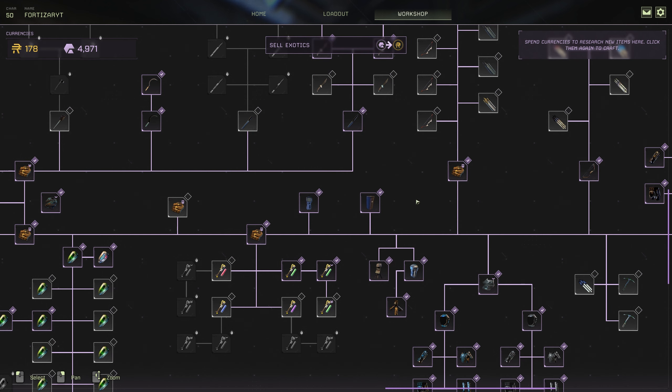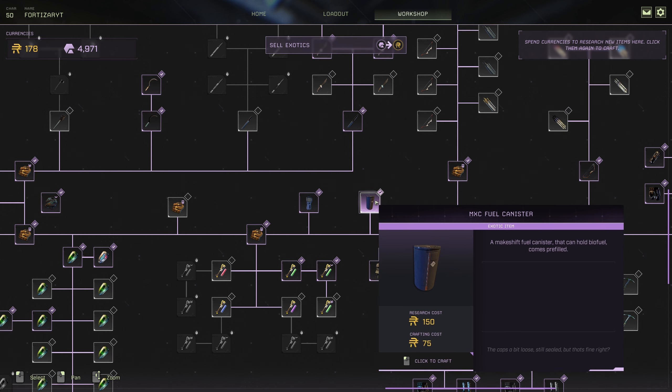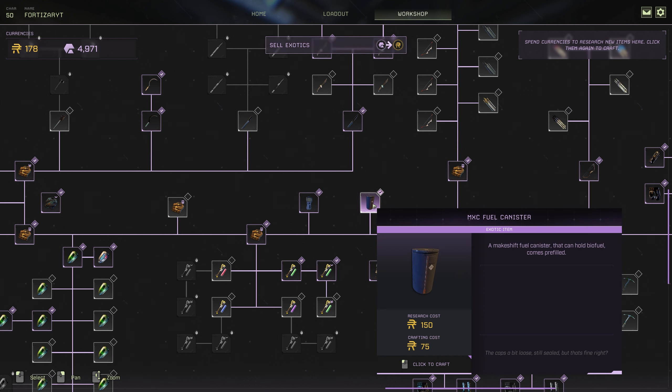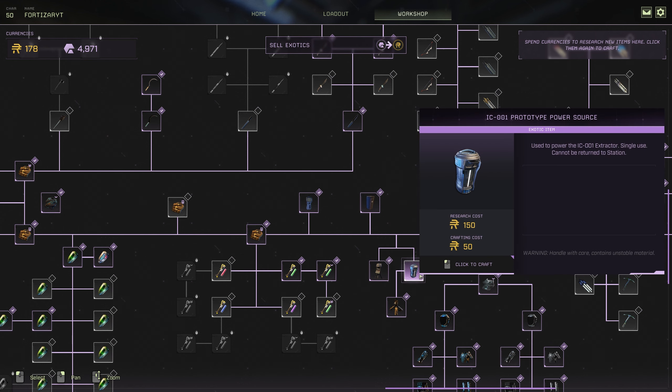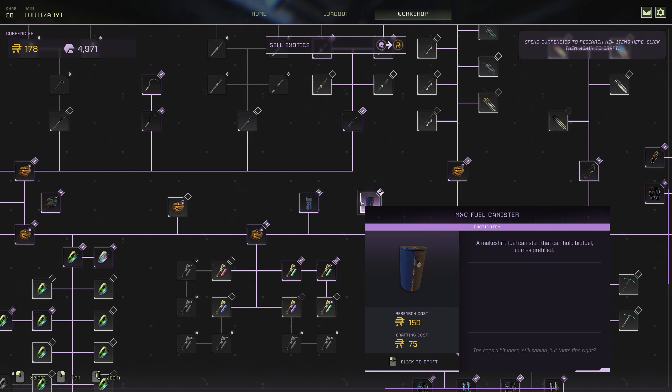If you don't have exotics and you've only got ren, that's absolutely fine. You can go ahead and get yourself the MXC Fuel Canister. This process is a little bit slower, but it will get you on the path to getting your IC-1 extractor. The MXC fuel canister comes preloaded with a lot of biofuel and you can return it to the station — unlike the Prototype Power Source, which once you drop down with it, you've lost it and cannot bring it back to the station.